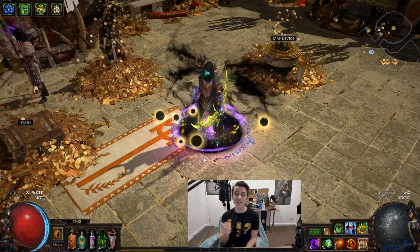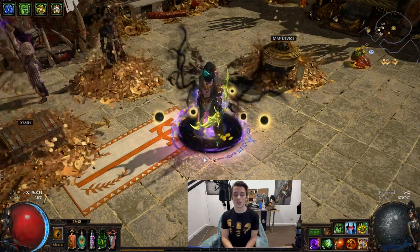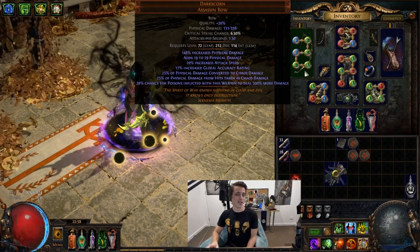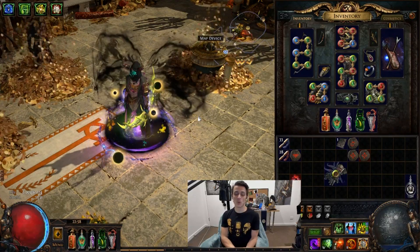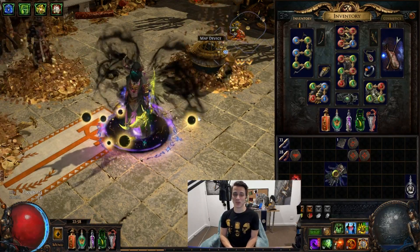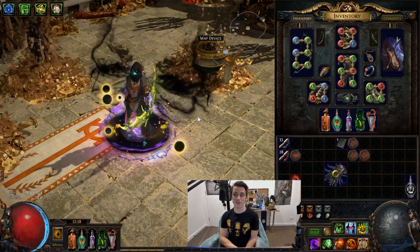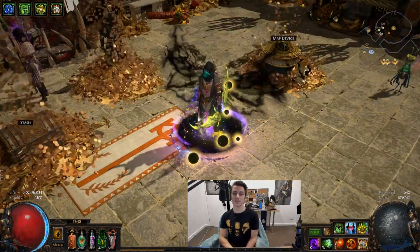Hopefully I'll have some really nice endgame single target to show off and some gameplay in the next video, but so far this character has been an absolute joy to play. I do recommend checking out Scourge Arrow in the poison market with a Dark Scorn — it'll be fun to stack chaos res and become immune to all the chaos damage in the game right now. Things like temples and incursions — you won't even care about any of that chaos damage, and it's kind of hilarious. Thank you very much for watching, I hope you enjoyed the video and see you next time.